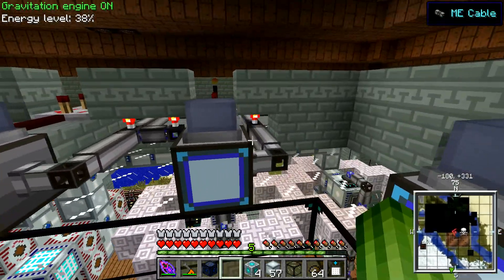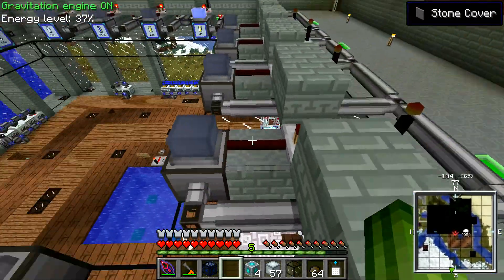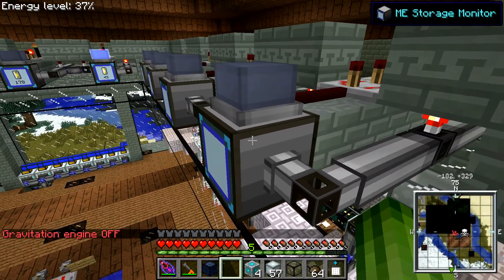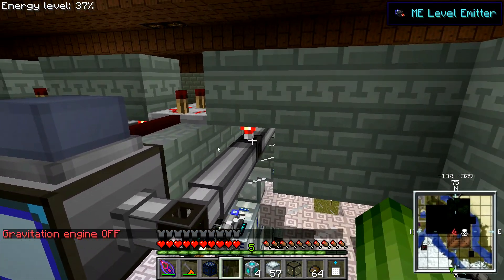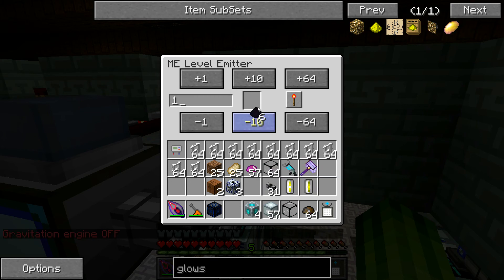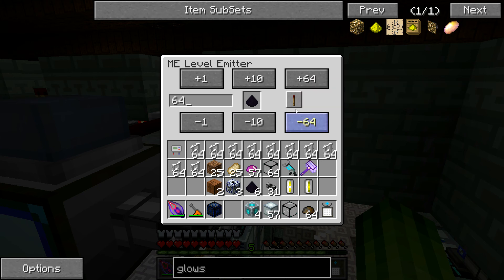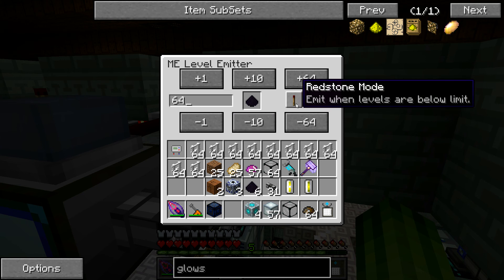I'm going to configure this unit to keep tungsten dust in stock for us. I'm going to do that by configuring the right side to emit when levels are below limit. In this case I set it to 64, so if it has less than 64 tungsten dust in stock, it will start producing.